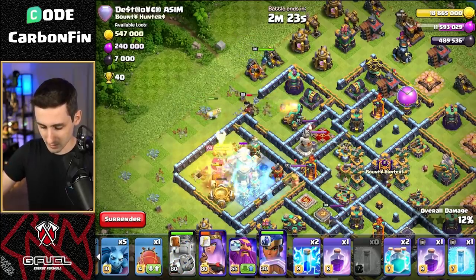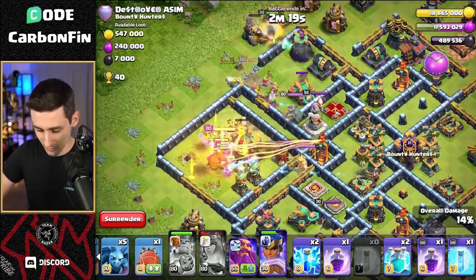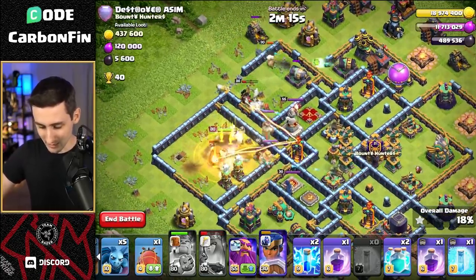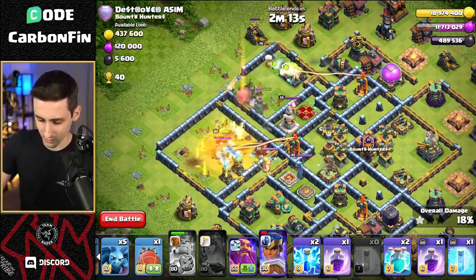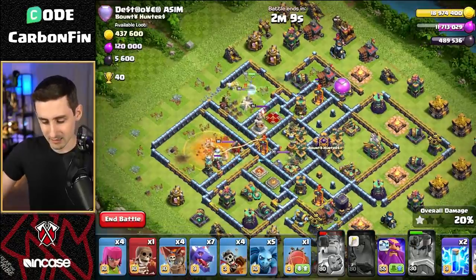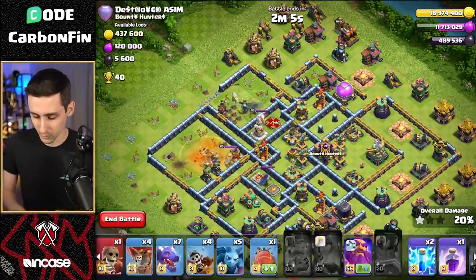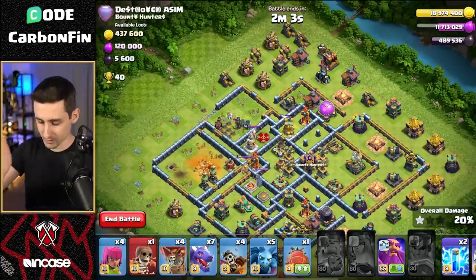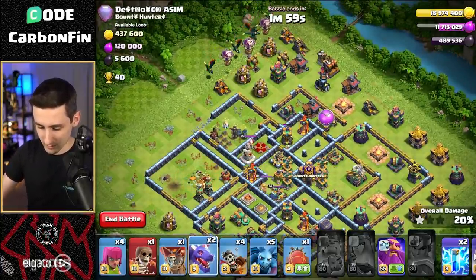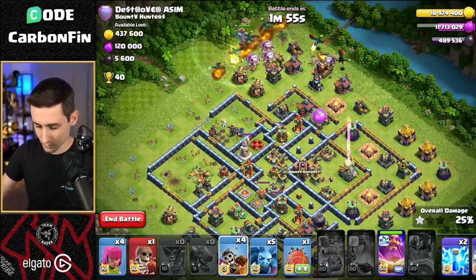We pop the king ability, then the queen ability — the royal champion fires, ground skeletons are everywhere. The tunnel has been secured, scatter shot secured. The enemy queen is not quite down yet, but the RC's ability goes off, takes out the air defense, and the enemy queen goes down. The CC hasn't been pulled yet, so now we come in from the top side.